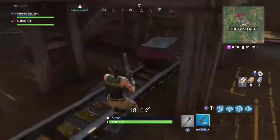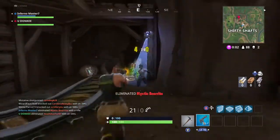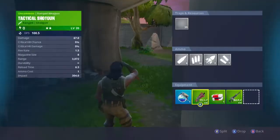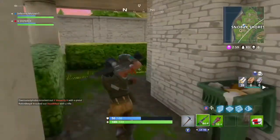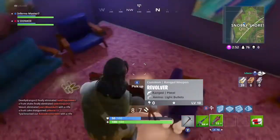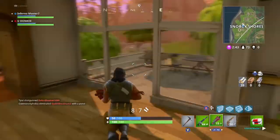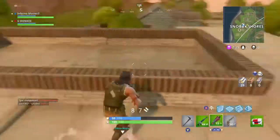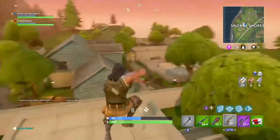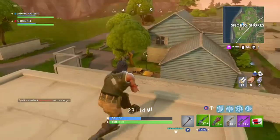All these new cities are on the left side, but Retail, Salty Springs, Wailing Woods, Lonely Lodge, Moisty Mire — all that's still on the right side. It's kind of weird to look at the color correlation on the map now. My second favorite place to land is Snobby Shores — I've been calling it 'Slob on my Knob' when me and my friend play because of that song, I thought it was kind of funny. We've played about 20 to 25 games and gotten a feel for every spot.